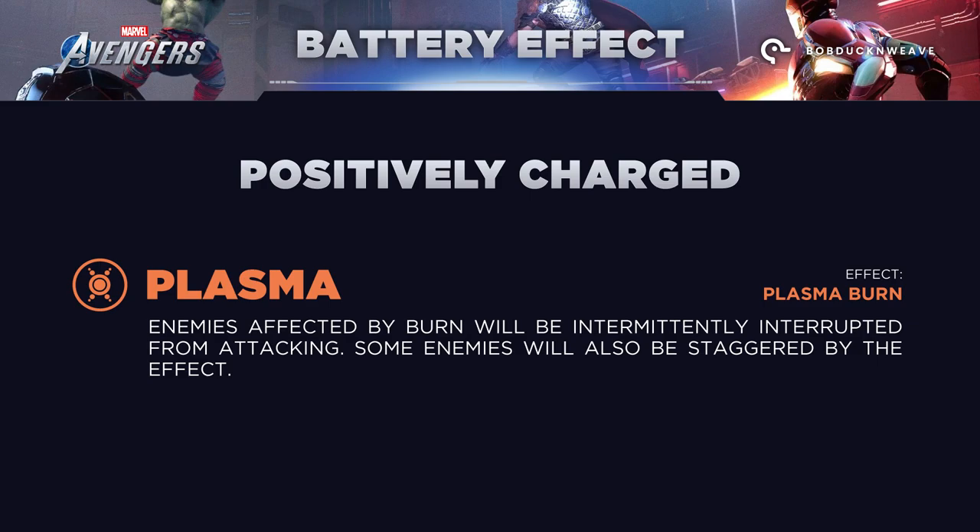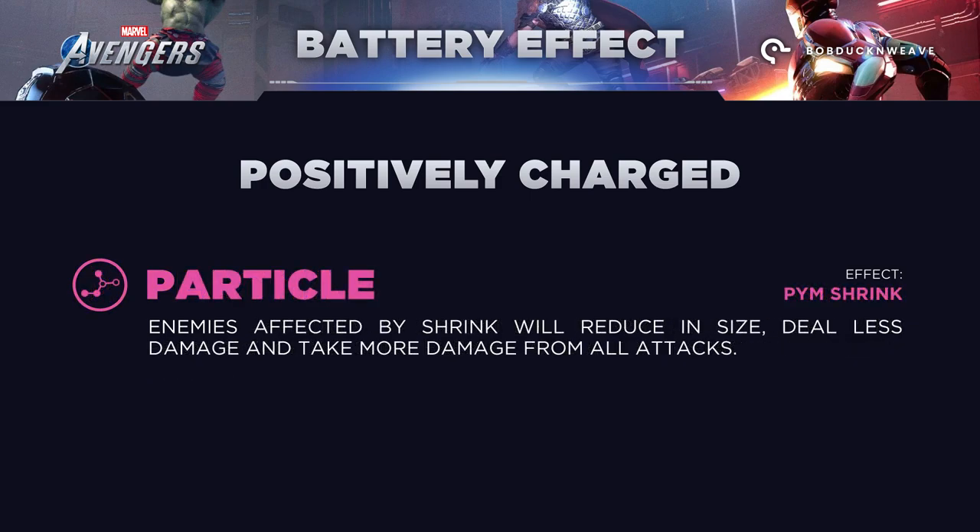Plasma: enemies affected by burn will be intermittently interrupted from attacking. Some enemies will also be staggered by the effect. Particle: enemies affected by shrink will reduce in size, deal less damage, and take more damage from all attacks.